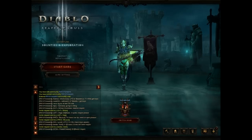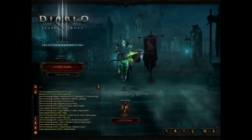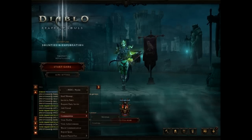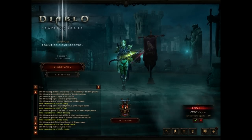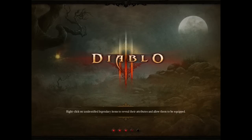You have to do it very fast because many, many people are doing the same as you. The owner of the game will most likely invite those who are first to request. So right-click the name of the messenger and then request party invite. You might have to do it more than once, depending on how fast you are.